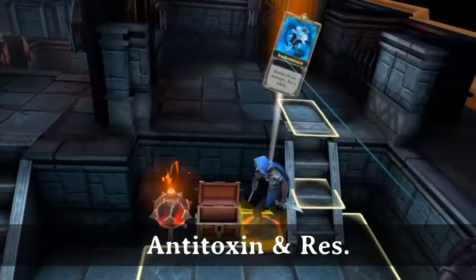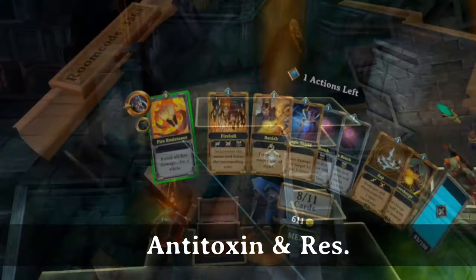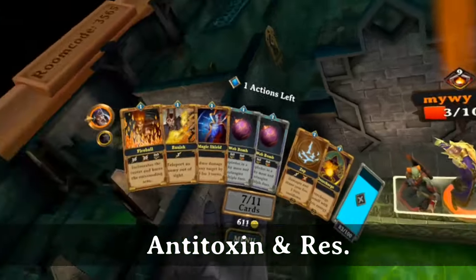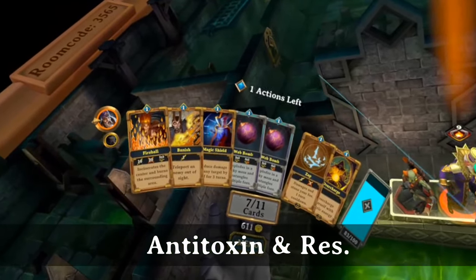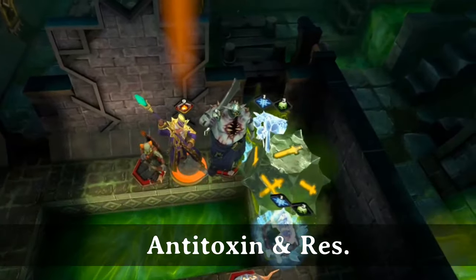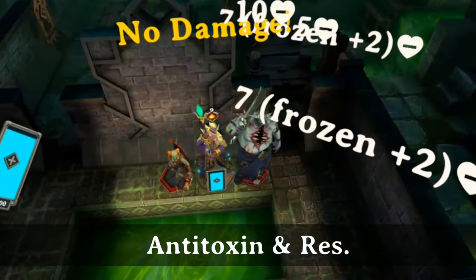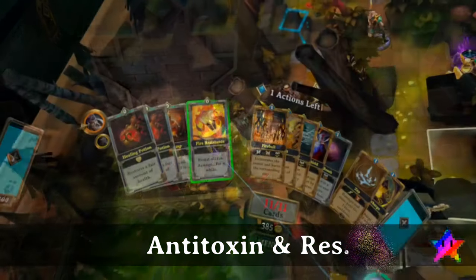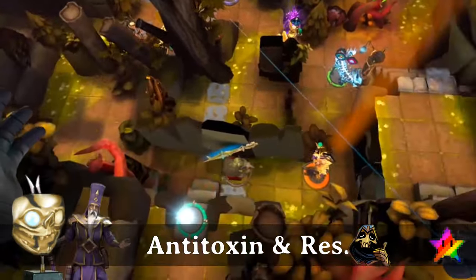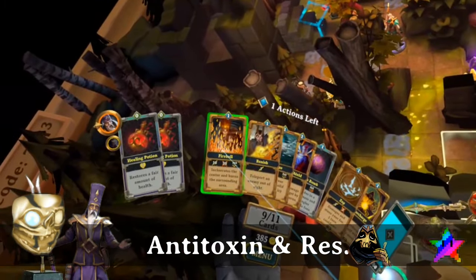The BAFTA goes to Sorcerer for tripling the damage from Zap and Lightning Bolt and getting plus 2 damage from Freeze. Antitoxin, Fire and Ice Resistance are all very similar, granting immunity to damage from Poison, Fire, or Ice. Not only is this taking the sting out of some monster attacks and environmental damage, but it gives you the freedom to smash matching lamps with no fear. It's especially useful when you can stock up on those lamps at Kleptos. Although Antitoxin will remove the Poison status, Ice Resistance doesn't remove the Frozen status. These are cheap cards to recycle for mana. The BAFTA goes to Sorcerer for leveling up his damage while giving him something to do with that extra action point.